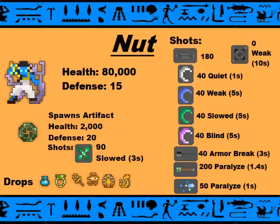Next we have Nut. Nut is probably the scariest to do the Rage on, because you don't exactly know when it's going to happen. Nut has 80,000 health and 15 defense, and does a bunch of attacks: a Dart Shot which does 180 damage; Quiet Boomerangs for 40 damage that Quiet you for 1 second; 40 damage Weak Shots for 5 seconds; Slow Shots for 40 damage for 5 seconds; Blind Shots for 40 damage for 5 seconds; a Black Arrow that is Armor Break for 3 seconds dealing 40 damage; and another Big Arrow that does 200 damage and paralyzes you for 1.4 seconds.